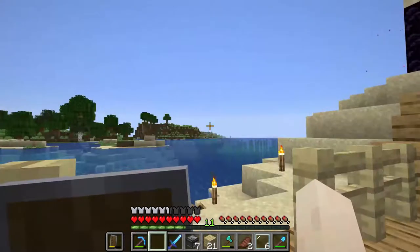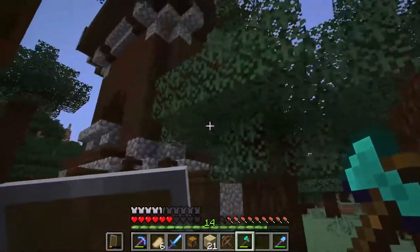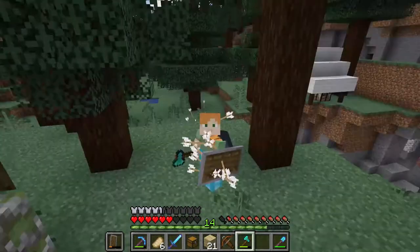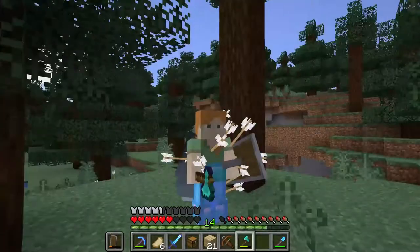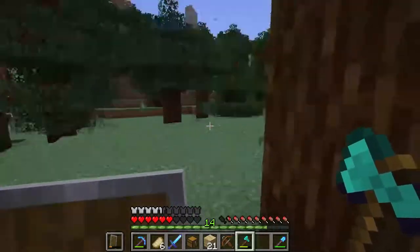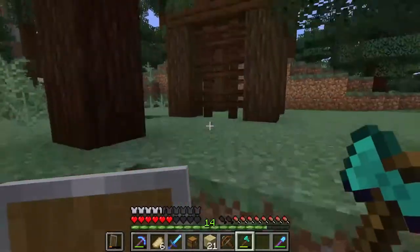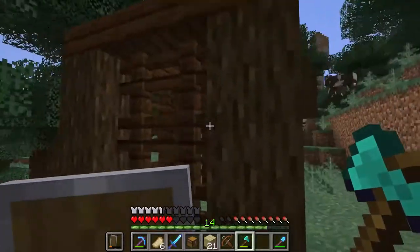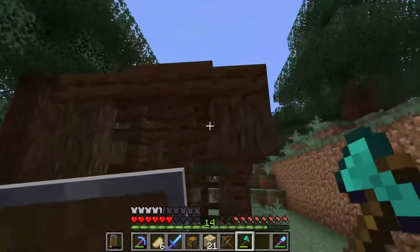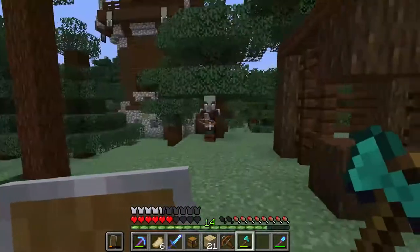It turns out I found a pillager outpost and I suffered a lot — look at all these arrows. I'd like to change this game but I don't know how to do that. These dudes just keep spawning. I found one of these buildings and I was scared — that was a pillager. There was an iron golem in there. It looks like these dudes can't find you when you break out on stuff — I think that might be a new game mechanic.